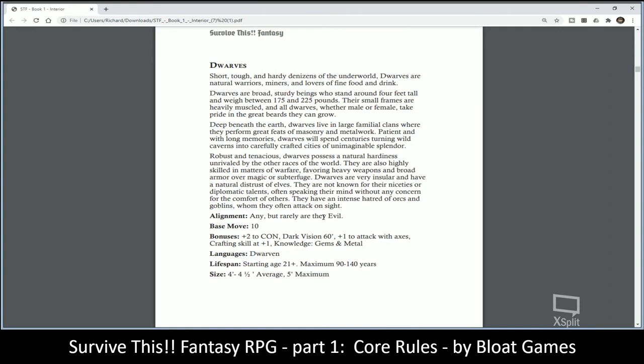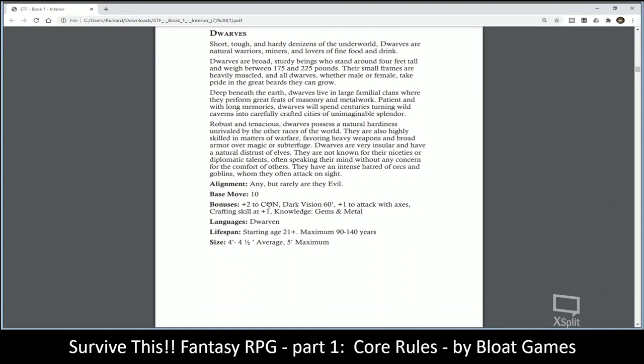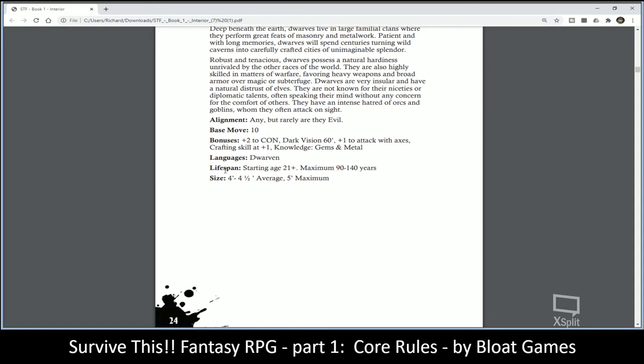Dwarves: many of their bonuses you'd expect — plus two to Constitution, darkvision, better at attacking with axes, crafting skill at plus one, and knowledge of gems and metal. They have a longer lifespan than humans and their size is between four and four and a half feet tall.